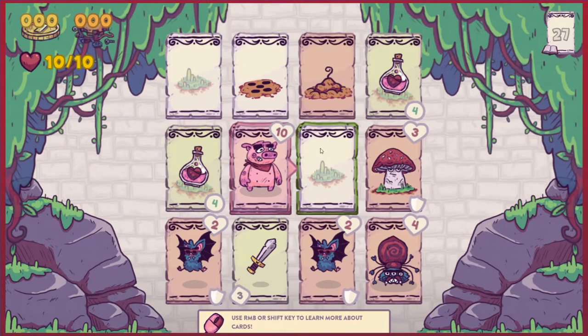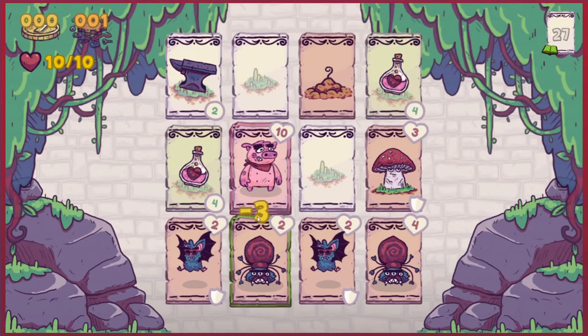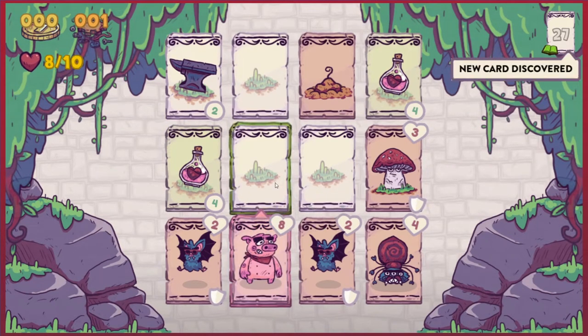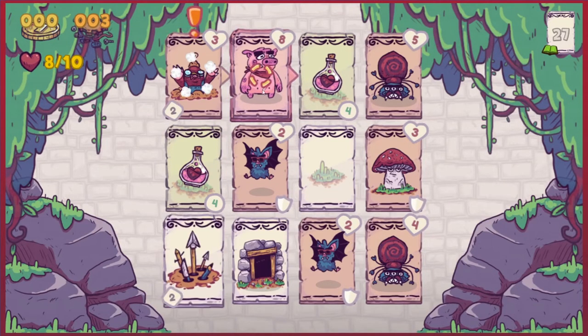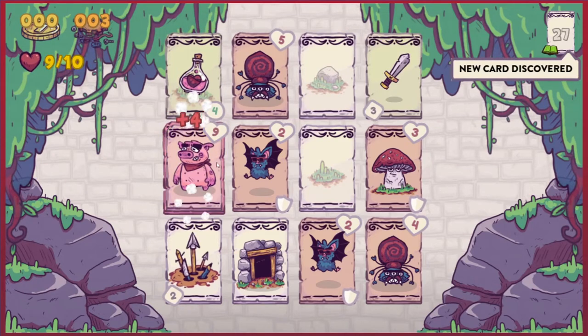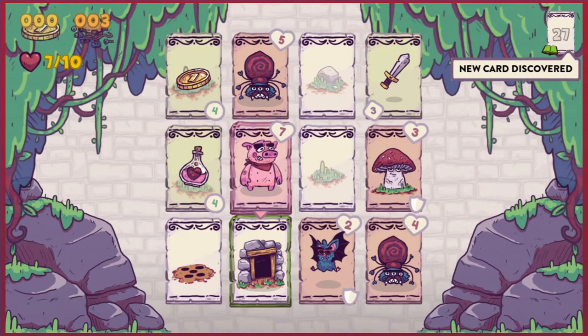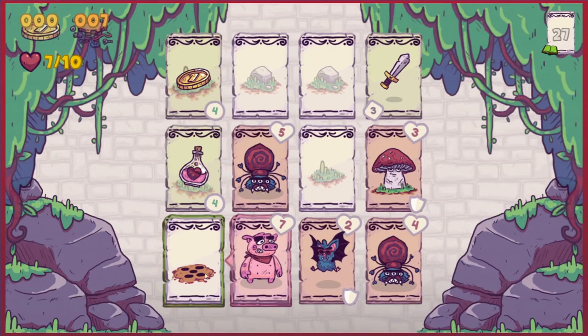So we have 10 health. There's a weapon — we can kill the spider. We've lost our thing. Pick up the anvil. Oh, there's a mole — it caused a bit of damage, that's fine. We'll pick up that, get rid of the bat, and explore. You know what? This is very basic, but it is pretty decent.